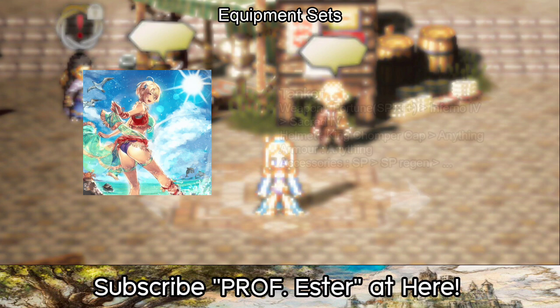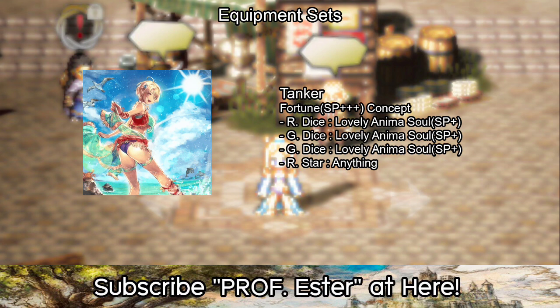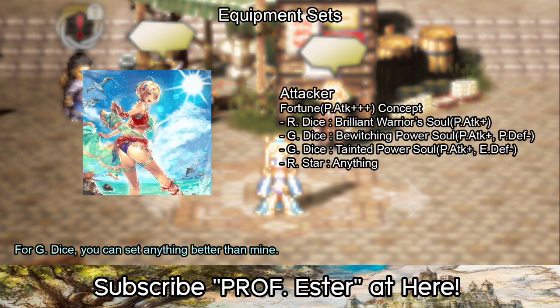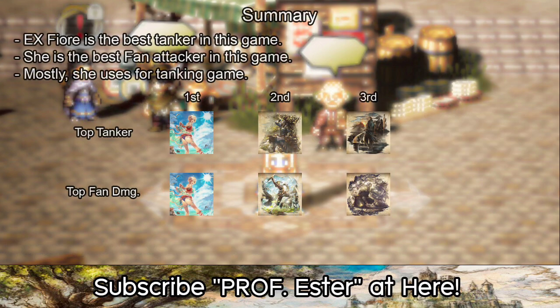In the attacker line, physical attack is the most important to deal physical damage, but you can adjust the enchantment details depending on your game progress.